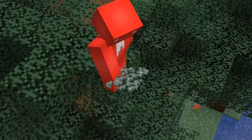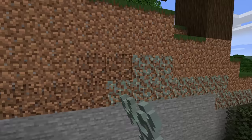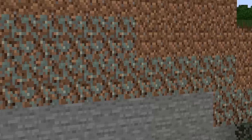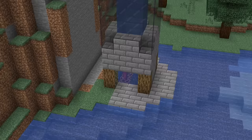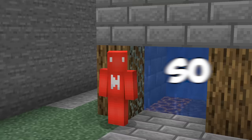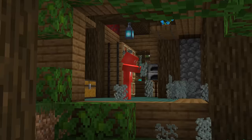Number seventeen: glow lichen is one of the more underappreciated features in the Caves and Cliffs update. While it isn't as flashy as the others, that doesn't mean we can't find a use for it. By lining our walls with some of this stuff, we can block out the water flow from the bubble elevator and get a seamless path towards the entrance. It's a lot less intrusive than a sign, so if you've already got a well-lit base, this might be a use for that chest of lichen you've been hoarding.